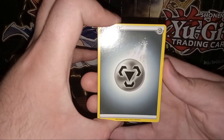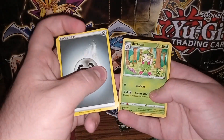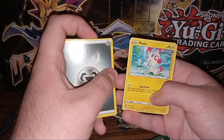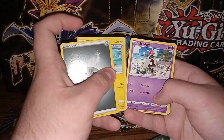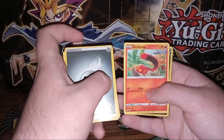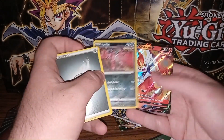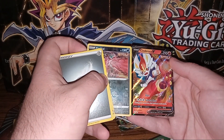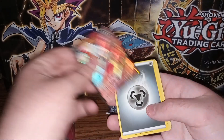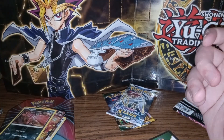We have a Steel Type Energy to start off with, followed up with Cross Switcher, a Breloom, Hariyama, Vulpix, Plusle, Sandygast, Stufful, Sizzlipede. We have a Foil Xerneas, and on the end we have a Cinderace V. So that is nice — I didn't expect to get something like that out of one of these packs, at least out of Fusion Strike anyway.